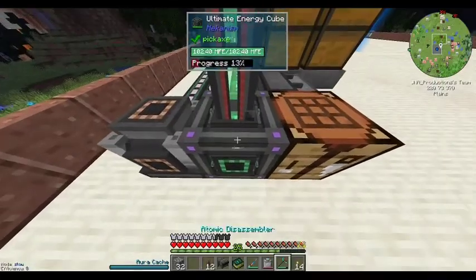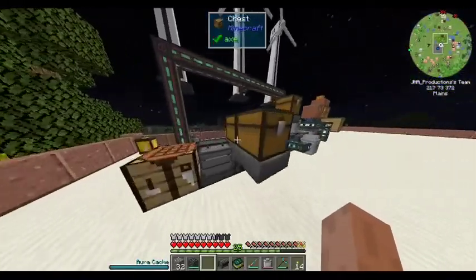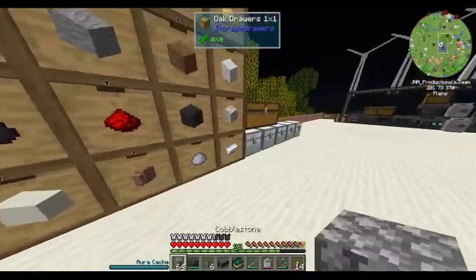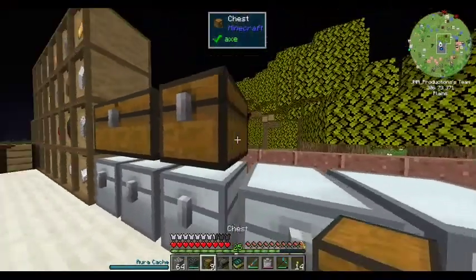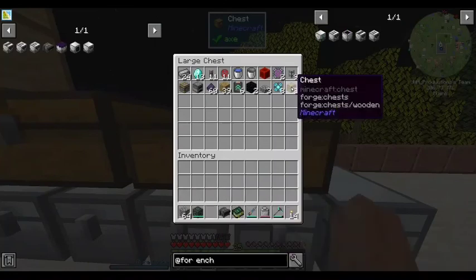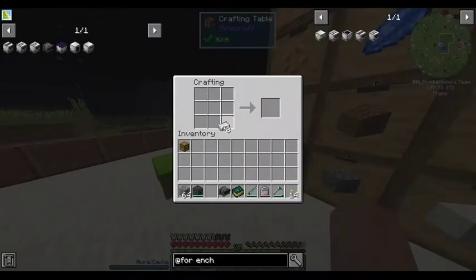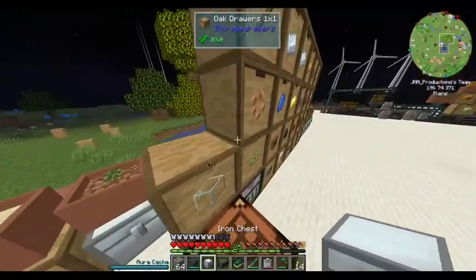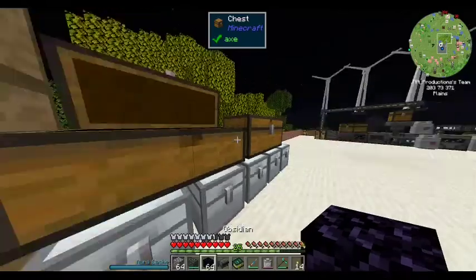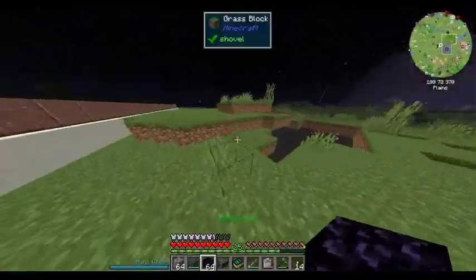Now I kind of need another one of these, but we'll just hook that up as an interim thing. Put all my stuff away. I might need some chest space, so let's upgrade this to an iron chest real quick. Where's my obsidian? Don't want to build my nether portal in my base — let's just do it right over here.